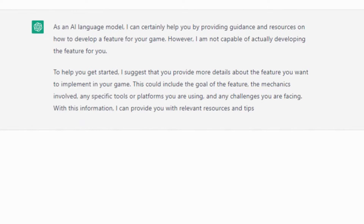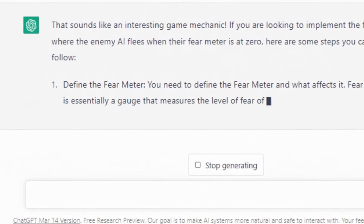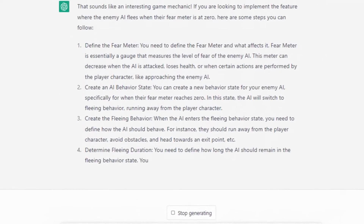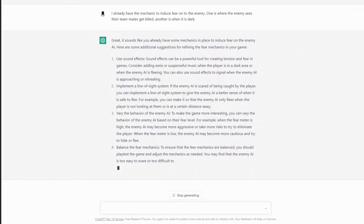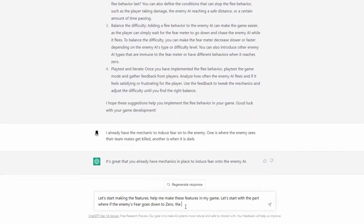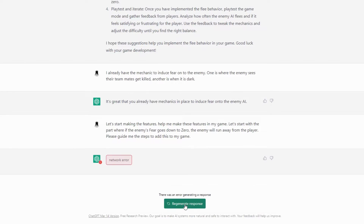Then I asked it to help me make a feature for our game, and it outright rejected me and offered guidance instead. So I discussed how our game currently looks like and asked it to make the fleeing mechanic for our enemies. ChatGPT showed the steps to make the features, but its concept did not meet with our current design. So back and forth, I discussed further the features of our game, getting problems with network errors from time to time. After several entries of asking ChatGPT and letting it understand the current state of the game, I finally decided to just go ahead and give it a function to work on.